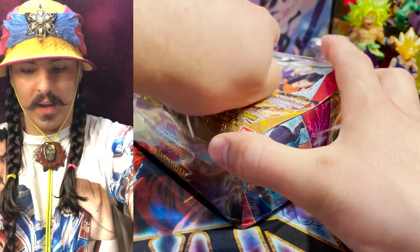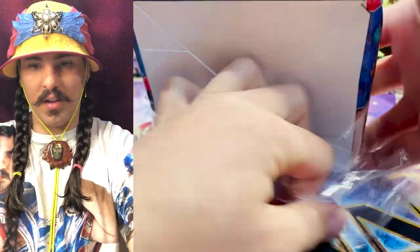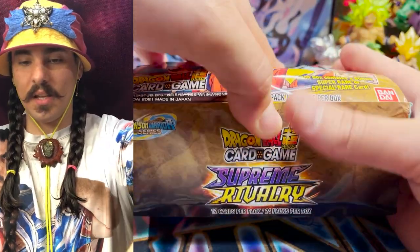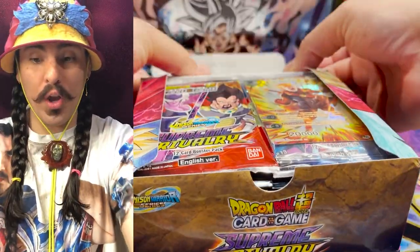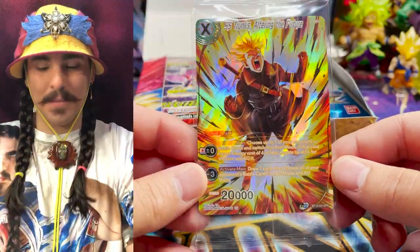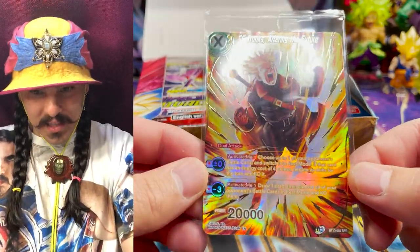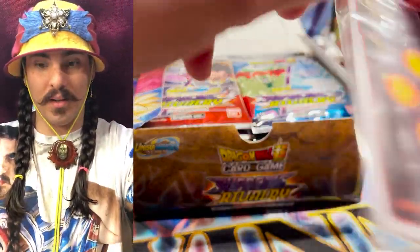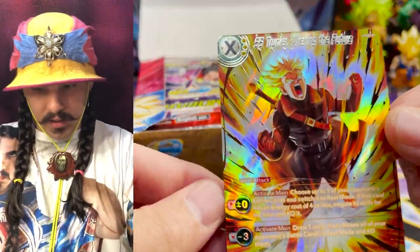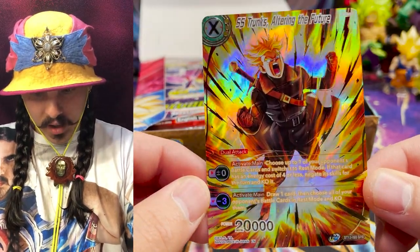Rip them. So in every box there is an SR and an SPR. This is Supreme Rivalry, the newest set. And our box topper is — Yoshia! Yo, we got the Trunks SPR. Yes, I am so psyched for this archetype. This archetype is so rad. This looks gorgeous. I got to get it out of here so we can get a better look. Wow, look at that art. That looks so good. The wave foiling looks so good.